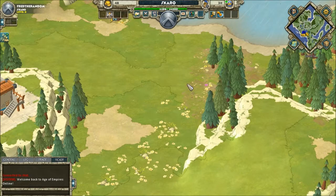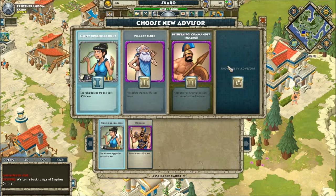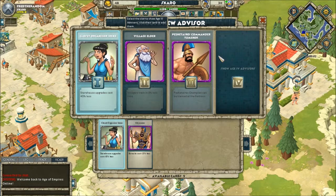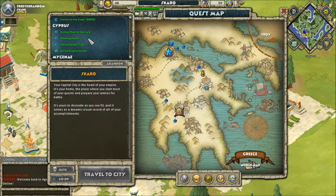So this is my home city at the moment. There's not a lot in it. These are my advisors. I'll explain all this eventually in some how-to videos, but at the moment I'm just going to show you a quick quest, just to show you some gameplay. The quest is within my home city, Skaro — which is what I've called it, named after the Planet of the Daleks, if you like Doctor Who.